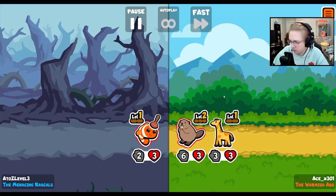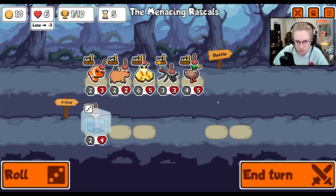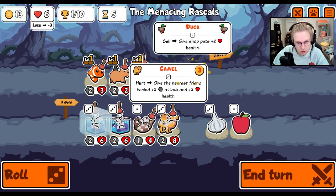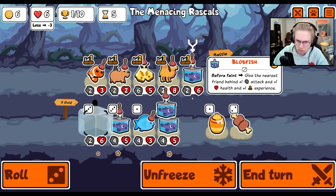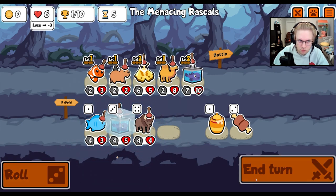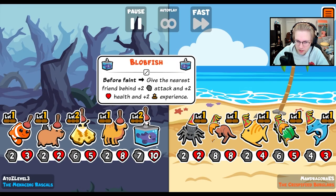Can we lose to the beaver? Here's Camel. Here's Camel. We want to level up maybe an armadillo or something. I don't think we want to level up a camel, because we're not going to keep it around.